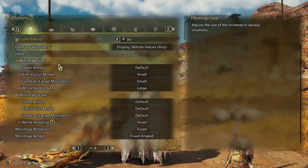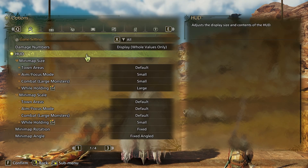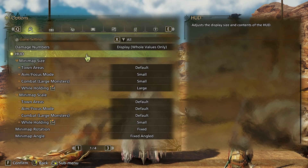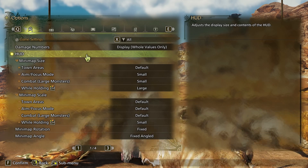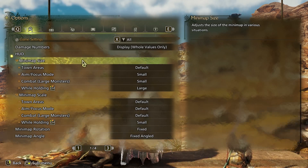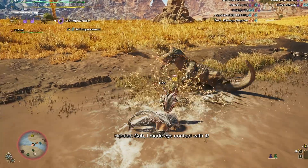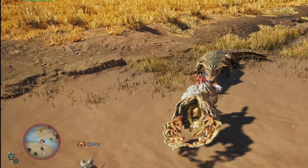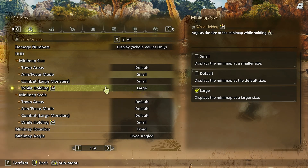The first setting is about your minimap. The way I've set this up gives you a very small map during combat so you have more screen to see what the monster is doing, but a very large map when you're exploring and gathering. The reason is that in combat, the map stays small, but the second you go into aim focus mode, if it's on default, it increases the map size — which is annoying. For the hold item button, which I've set to Control, I've set it to become larger.